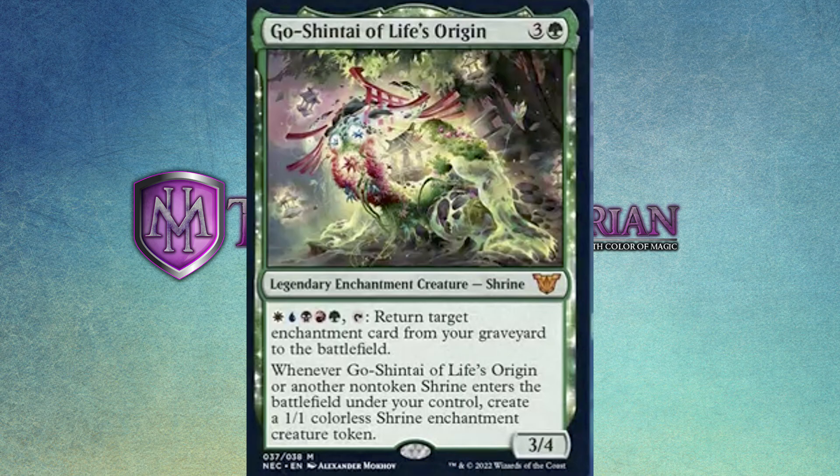One green and three gets you a 3/4 legendary enchantment creature that counts as a shrine. It has: pay one green, one red, one black, one blue, and one white and tap it — return target enchantment card from your graveyard to the battlefield. And whenever Go Shintai of Life's Origin or another non-token shrine enters the battlefield under your control, create a 1/1 colorless shrine enchantment creature token. They actually made a shrine token to go with it.